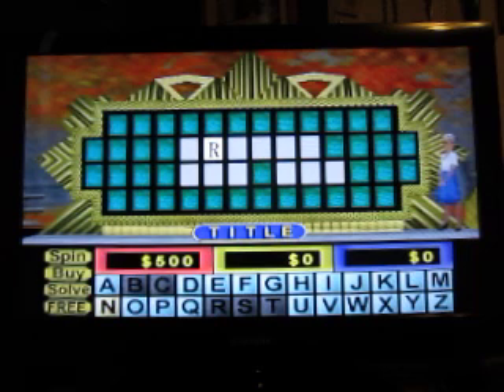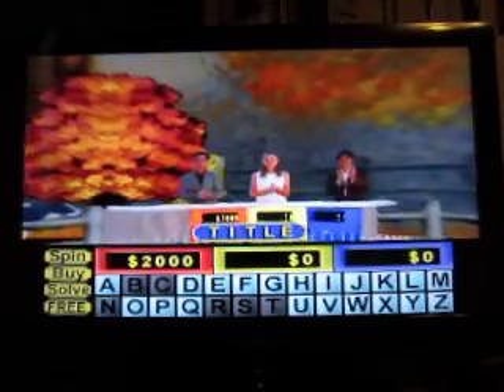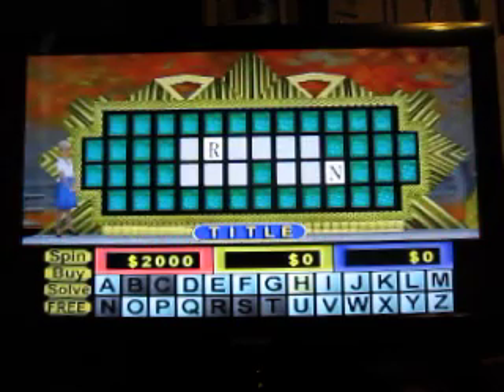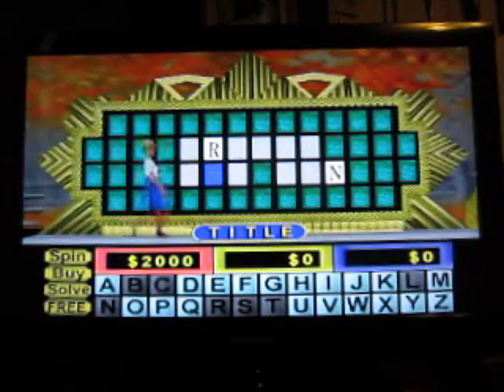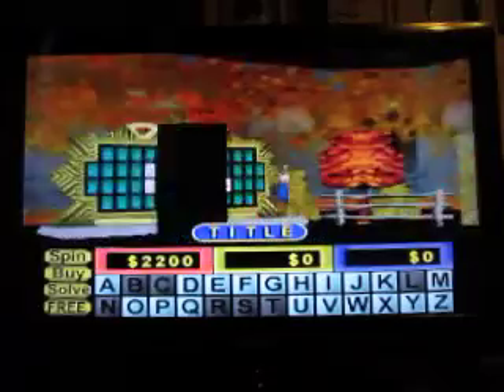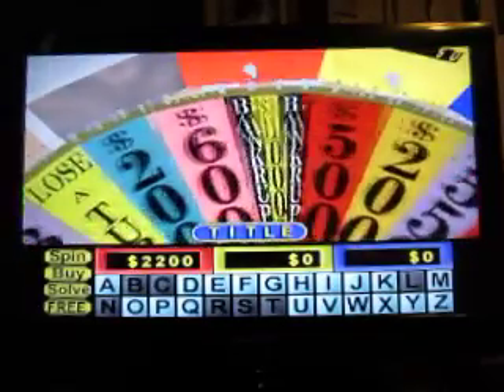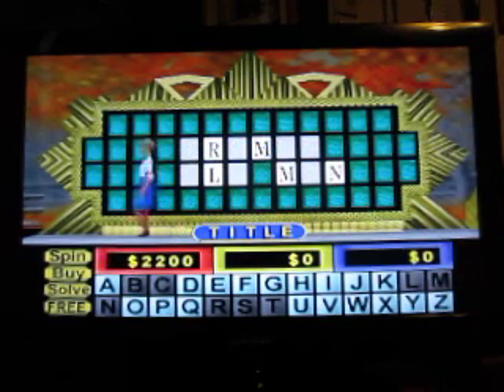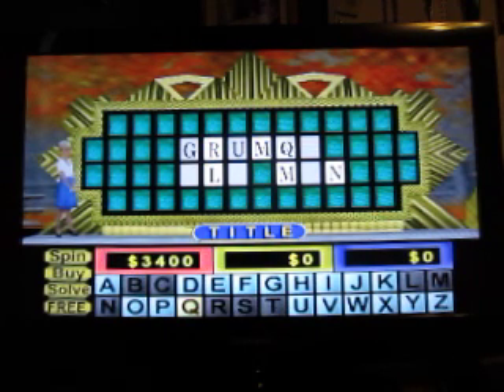Let's see if we can get a good letter — N. Yeah, there's an N. $2,000 now. $200 — how about an L? Yeah, one L. $600 — M. Yeah, two M's. $3,400 — I'd like to solve — Grumpy Old Men.